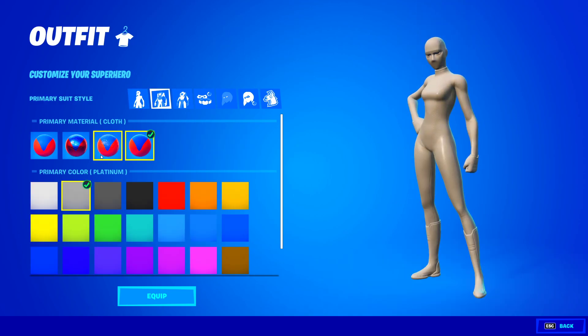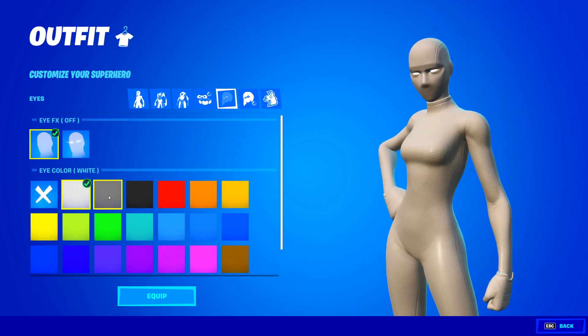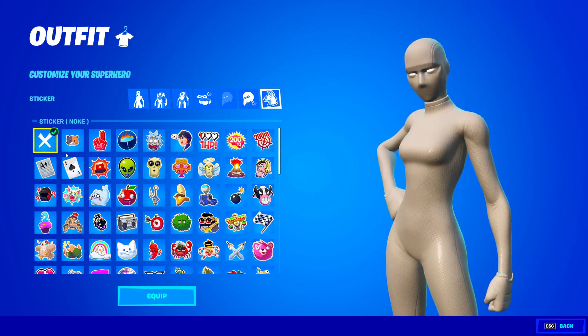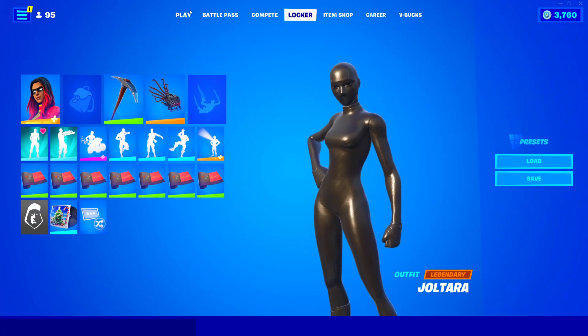So to recap the white style: primary material is cloth, primary color is platinum; secondary suit style material is plastic, secondary color is platinum. And all the other options like eye color and hair tint are accessible too — you can even set the eye color to white. That's how you can do the all white superior style.